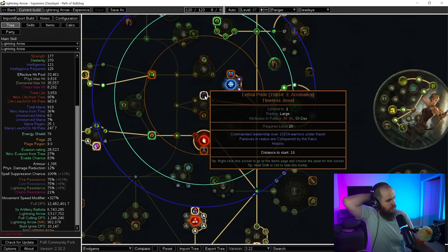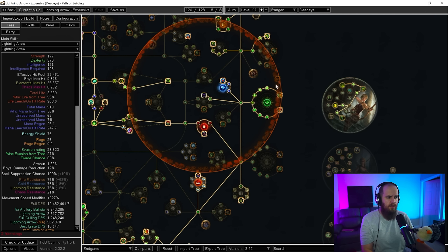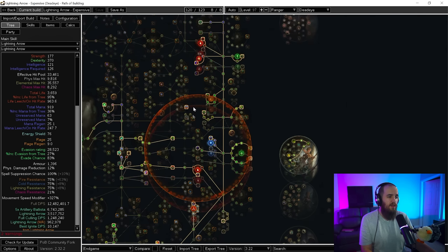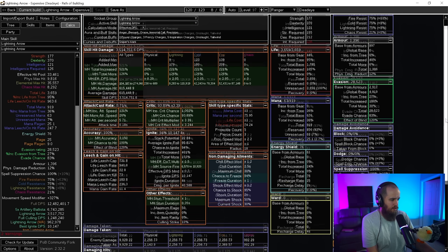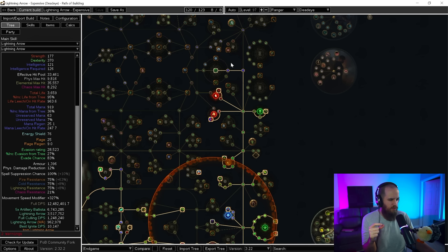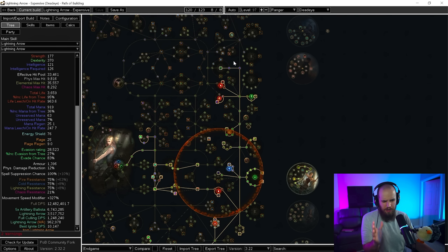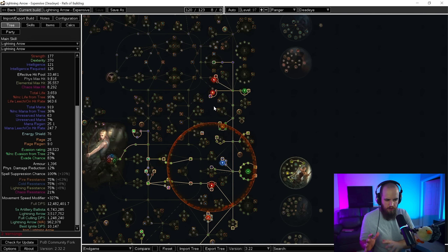The other notable items are Lethal Pride — the main reason is to cover our strength requirement, since every node in the jewel area provides strength. You can target double damage nodes using the timeless jewel finder in the corner. The other jewel is Ancestral Vision for elemental ailment avoidance. Keep in mind you might need a little extra spell suppression to get everything to 100% — you'll probably need about 110 total, which shouldn't be super hard for this build. You can verify it in the calcs tab.